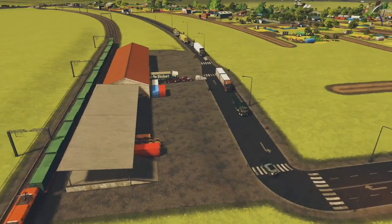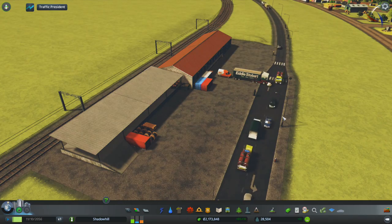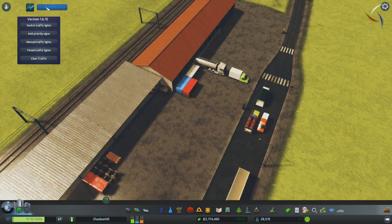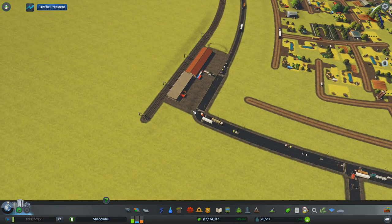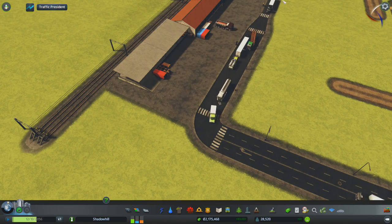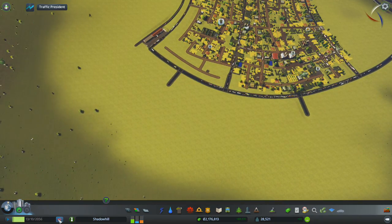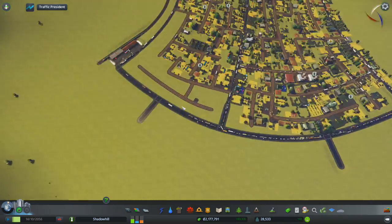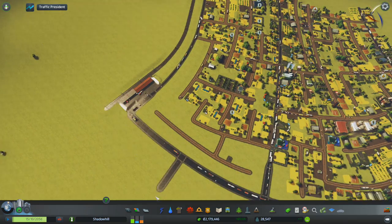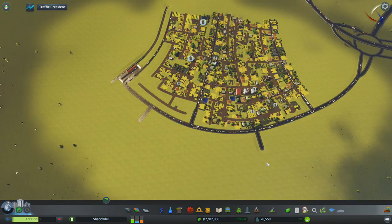Oh look at that — a store bot working its way out. What's this one going? Return to facility. Either way, that should help the whole export and import of goods, so it should clear up some of this traffic and some of these problems. In theory it might make it worse, but we're going to have to find out in the next episode.